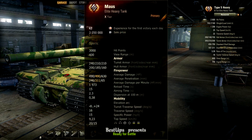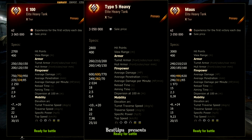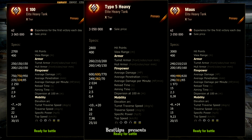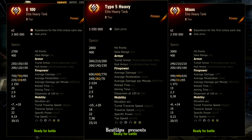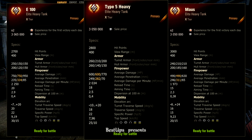For comparison of the statistics: Type 5 Heavy got 100 hit points more than E-100, but 200 less than Maus. Still, all three can take a decent amount of damage. Also, all three have a decent view range of 400 meters, and that can be easily maximized with a decent crew. Lower we can see armor in millimeters, and those numbers look impressive on all three, but we will find that out in practice later on.